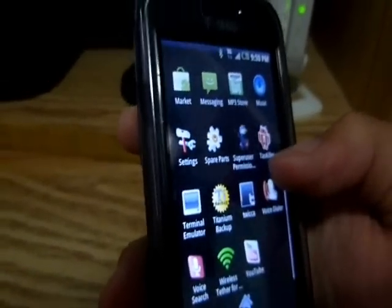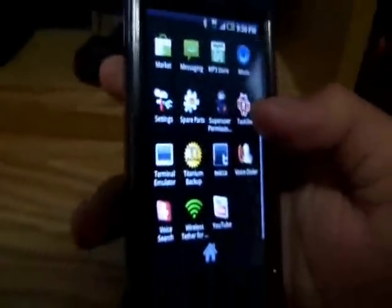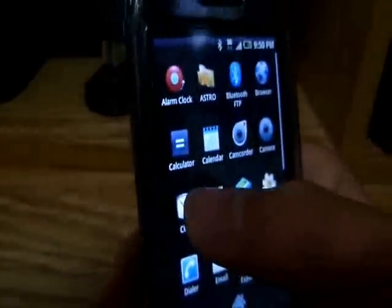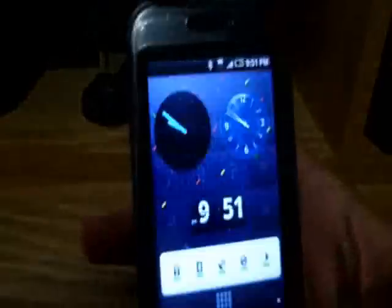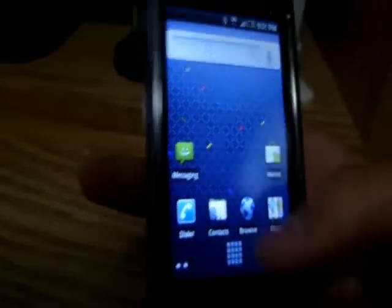It also comes with what I think is a Twitter app and Titanium Backup — you guys should do the backup just in case every time you flash a new ROM. The camera and camcorder work, and the calculator is a clear version. Flash does run on this.